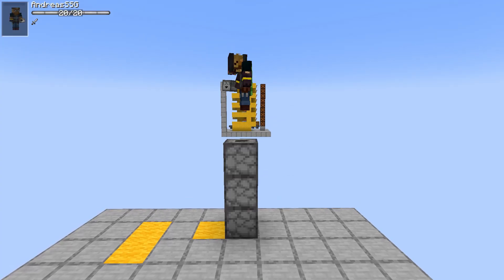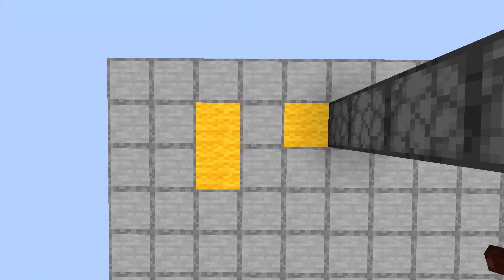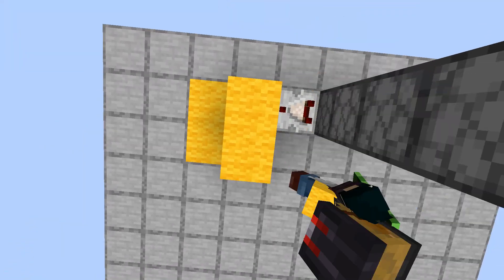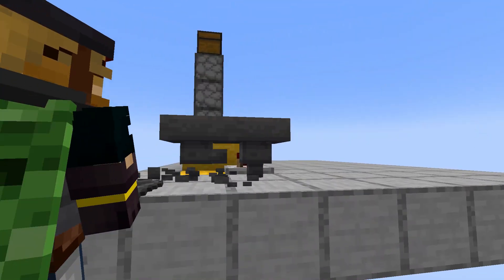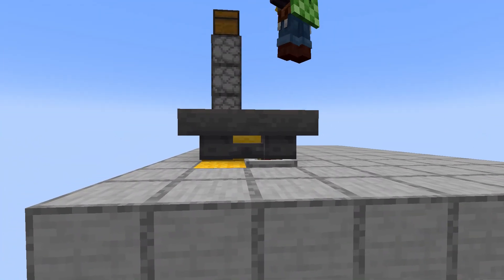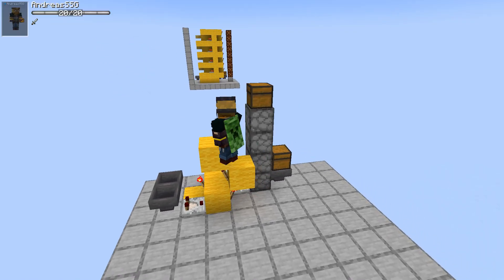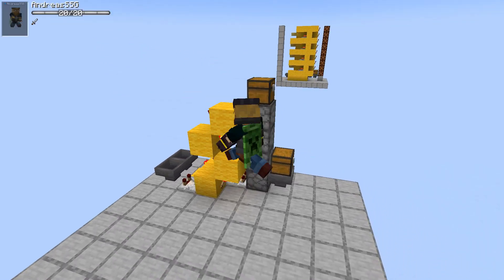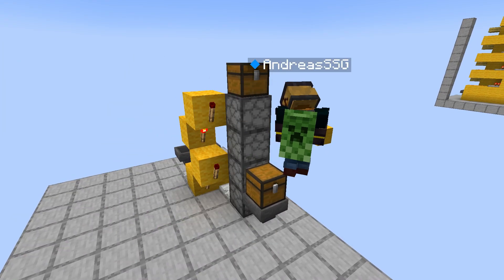Today I'm going to show you how to make an item elevator dropper — very silent, very good. You put a comparator into a block into a torch, just mirror the rest. Then you put two hoppers with an item in there, of course. Then you make a torch tower to make sure to give power to these droppers. There it is — the basic item elevator that can be infinitely stacked as high as you need.